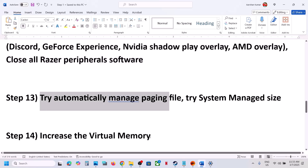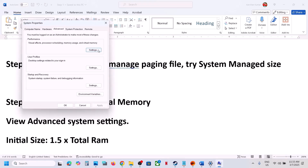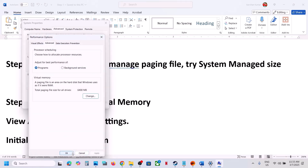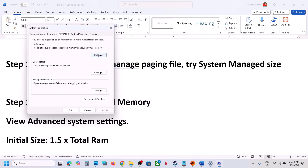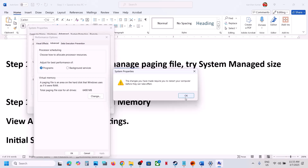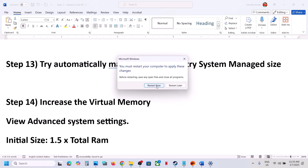The next step is to try automatically managing the paging file. Type 'View Advanced System Settings' in the Windows search box, click the first Settings button, go to the Advanced tab, click Change, check 'Automatically manage paging file size for all drives,' and click OK twice. Restart your computer and launch the game. If that doesn't work, go back to the same settings, uncheck that box, select the drive where the game is installed, choose 'System Managed Size,' click Set, click OK, and restart your computer.